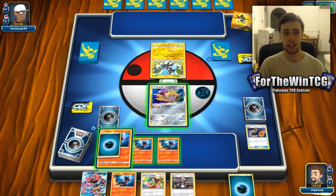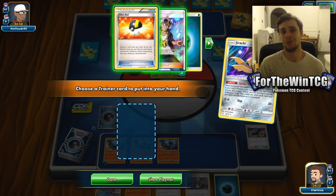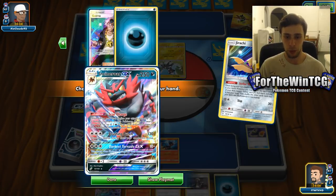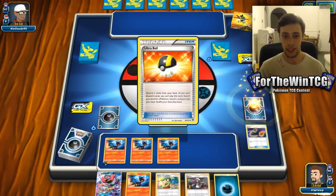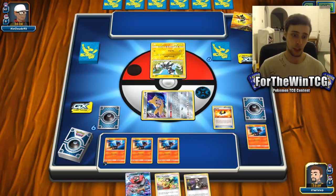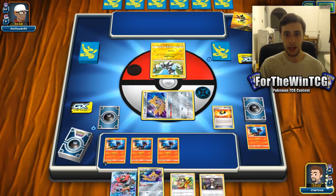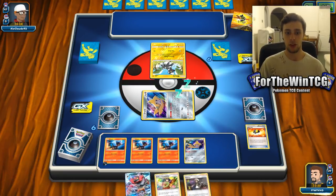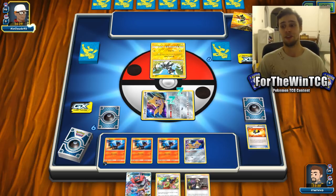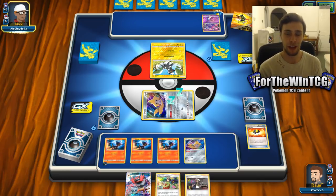Speaking of Jirachi, here we go. We are going to attach an Energy here. Although Incineroar can accelerate to itself, I'm going to Ultra Ball now for another Jirachi and get rid of the Energy and the Litten. You can't complain about having a fully charged up Incineroar without needing to use its acceleration ability. So let's get that on the field and just pass - hopefully they bench a lot of Pokemon because we have Erica's Hospitality as our next draw supporter. Hopefully they just go full on the board, which would only be beneficial to us.